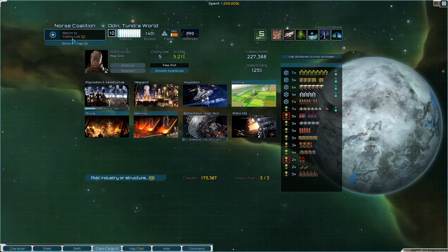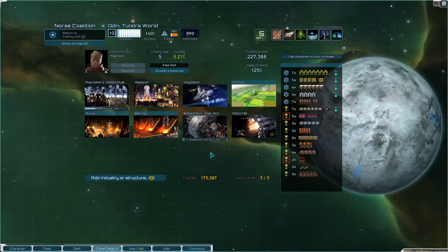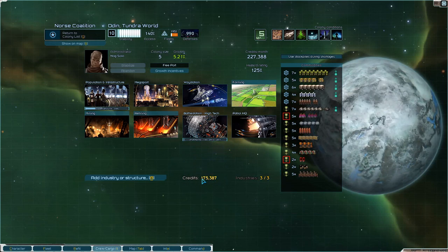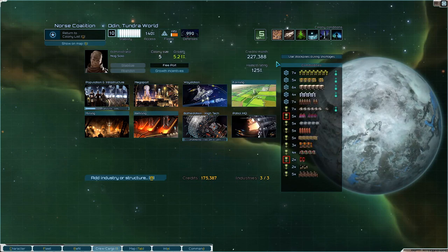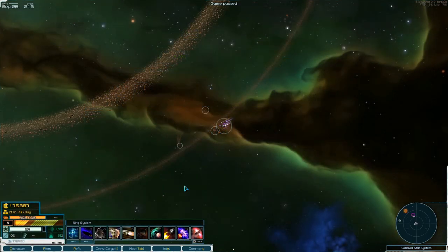I think we'll upgrade to a Star Fortress here at Odin. Because at Freya, we're already upgrading to a Megaport and that'll take a hundred and eight days, so no point in queuing anything up there. And over here we can't really do anything because we're out of industry points, and we will be for a whole other colony size. So that'll have to wait.